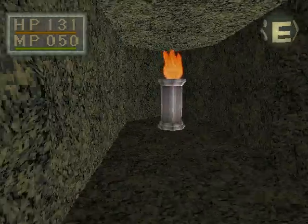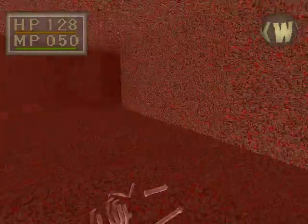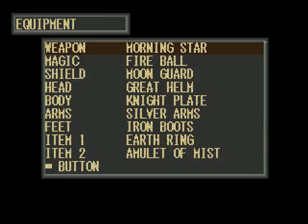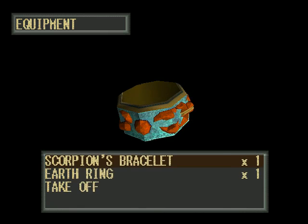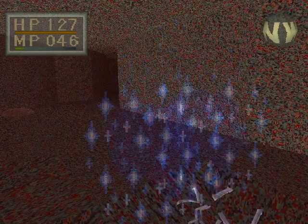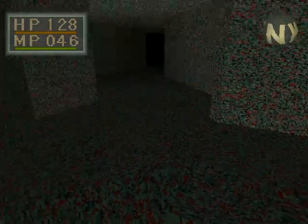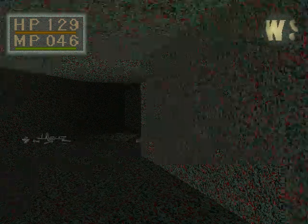Looks like the poison cave. Got a lamp. Let me check for secrets — doesn't look like any. We're working our way back. What the hell's poisoning me? The cave is poisonous if I don't have that ring on. I think breath removes... no, this poison does. I'm glad I had that scorpion's bracelet — because this cave is poisonous. I just had my poison resistance thing on, so it wasn't an issue.